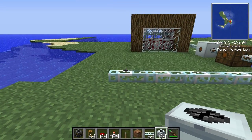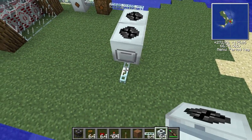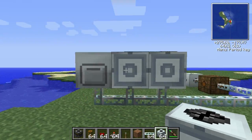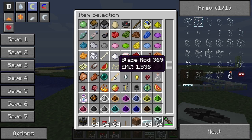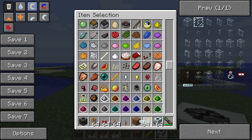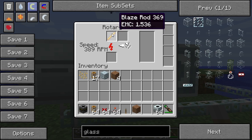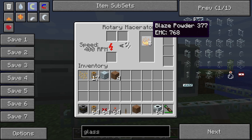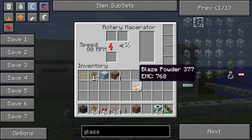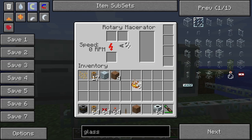Let's place our rotary macerators because these are going to do all the work for us. The block we are going to exploit is the blaze rods. What happens when you put a blaze rod in a rotary macerator is it gets macerated. This blaze rod has an EMC value of 1536, and when it gets macerated it'll give you five blaze powder at 768 each. So that's 3840 instead of 1536 — you basically double your EMC value.